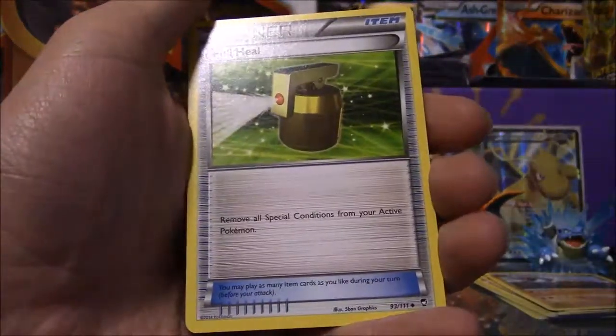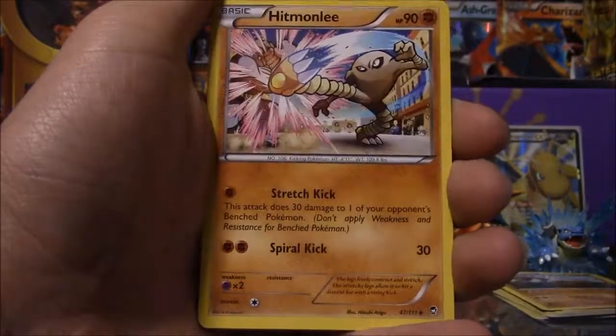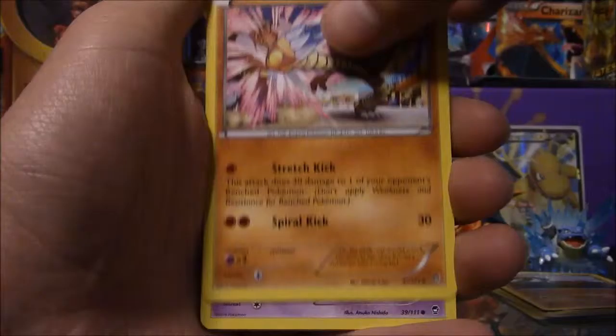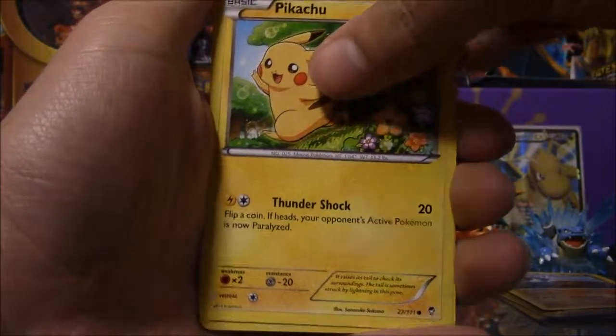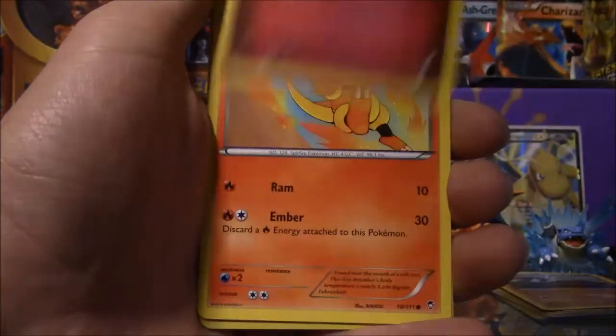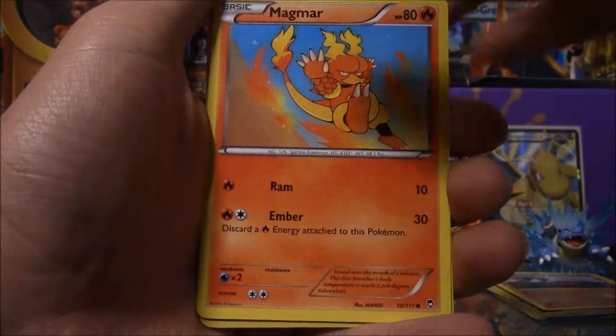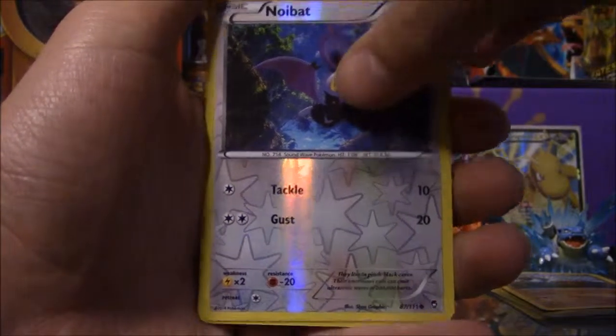So for the first card we got a trainer card, followed by another trainer card. We got Hitmonlee, which is a non-common. We got Gotita, Pikachu, Clownshare, Clefairy, Magmar, and the reverse is a Noibat. A good start.